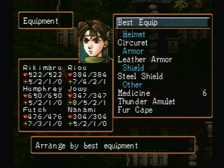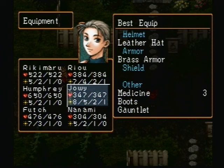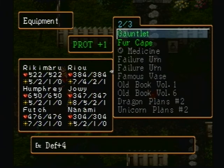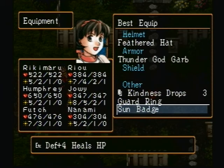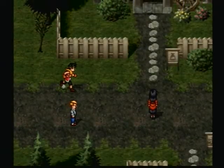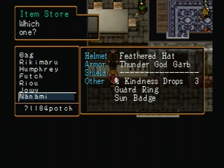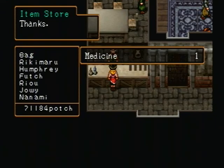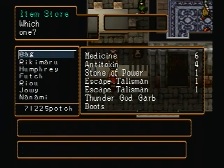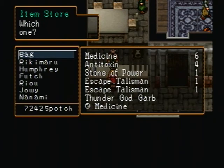Heal yourself. I haven't used this arm item yet so I'm going to use it on Futch. Firewall — no one else needs healing so I suppose we're good here. This thing is going to take a long time to take down — it's probably going to take quite a while to beat.